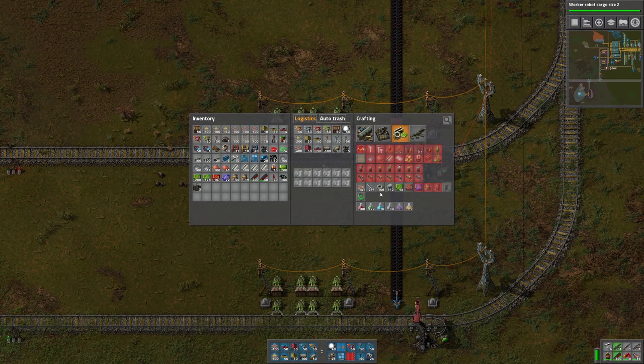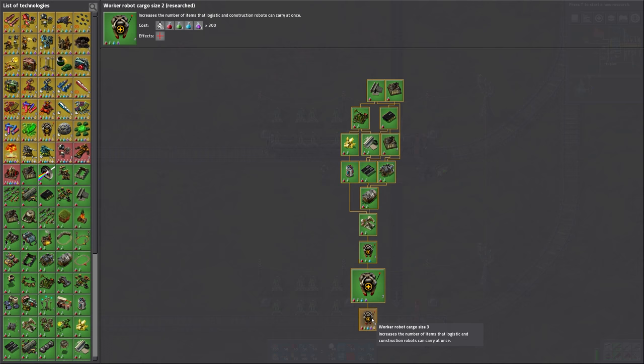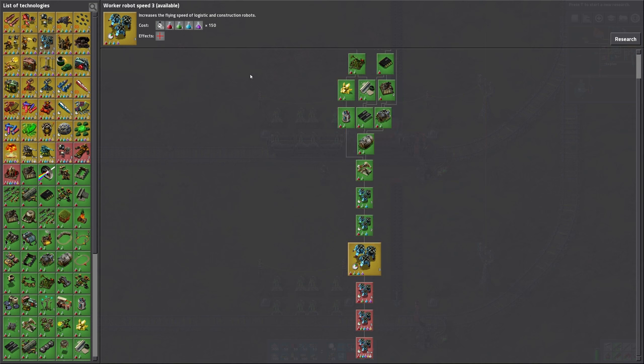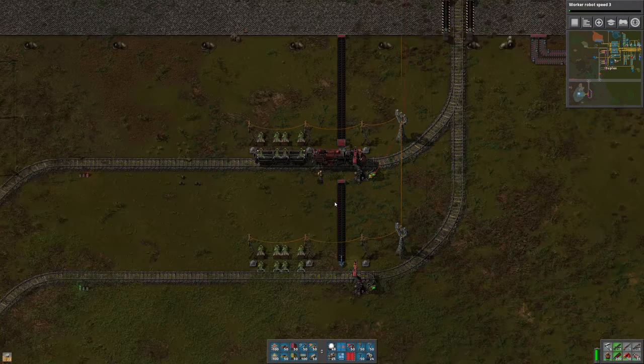Let's start by making a few empties — they take one steel each. We've got one more level of cargo size, which costs 450. The next level of speed costs 150. We'll do whichever one is cheapest until we get our robots fully maxed out, at least up to the point where we need space science packs.